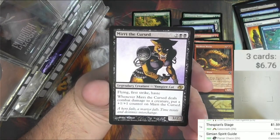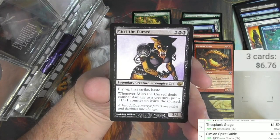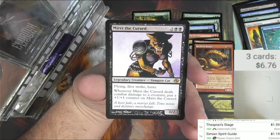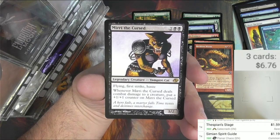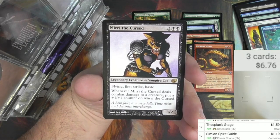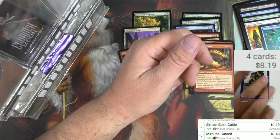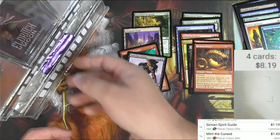And Mirri the Cursed — I'll get her. Legendary creature, vampire cat, for two and two black — 3/2 with flying, first strike, and haste. Whenever Mirri the Cursed deals combat damage to a creature, put a +1/+1 counter on Mirri the Cursed. Very cool card, and it's not too expensive — $1.49.